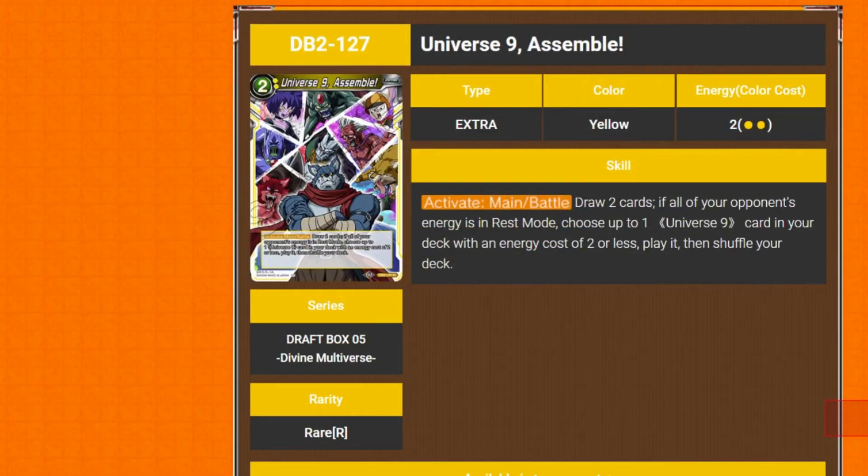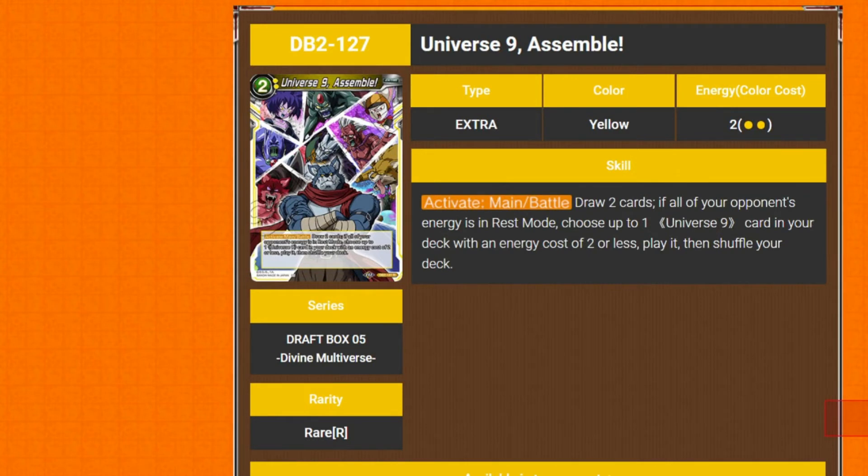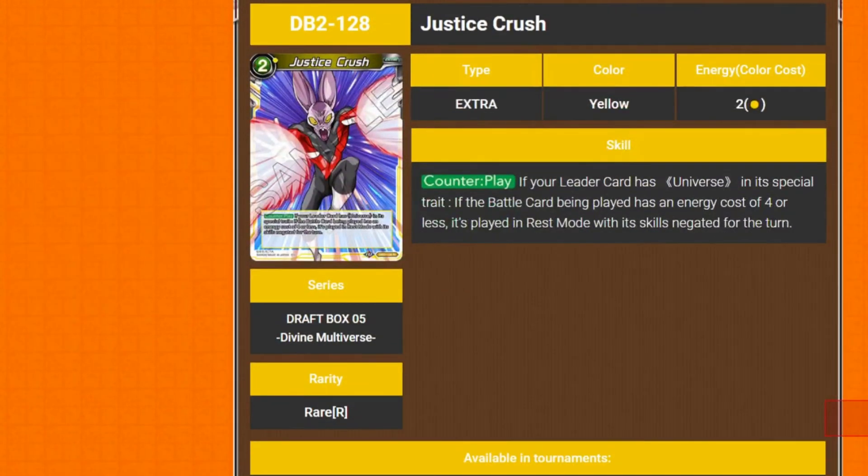We've got Universe 9 Assemble — 2 cost, activate main slash battle, draw two cards. If all your opponent's energy is in rest mode, choose up to 1 Universe 9 card in your deck with an energy cost of 2 or less, play it, then shuffle your deck. That's pretty good — you get on-play effects during battle. All your opponent's energy does have to be in rest mode at any given point to do that, but you can do it on your own turn by putting energy into rest with your effects.